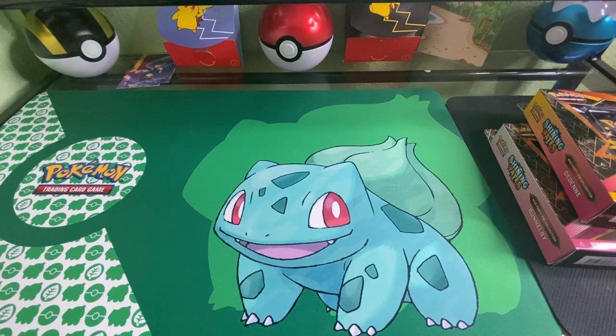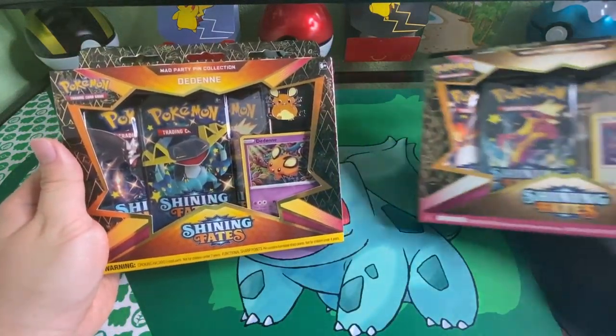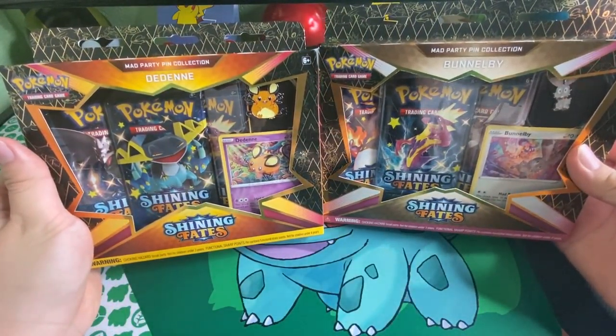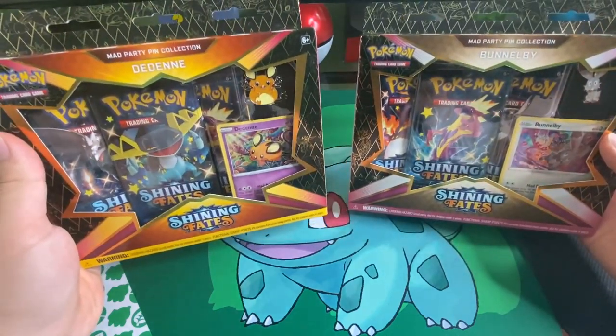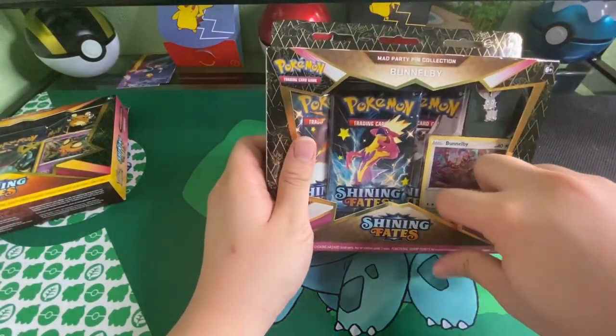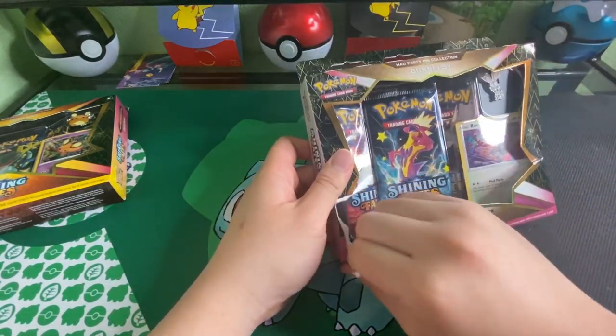We're back with another video. Today we're opening a Detonation pack and a Bunnelby pack. It's gonna be a pack battle — John opens one and I'll open the Bunnelby, then I'll take Detonation. Let's see what we can do. We're opening this way so it's lighter.